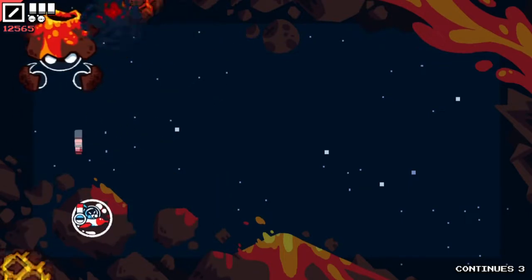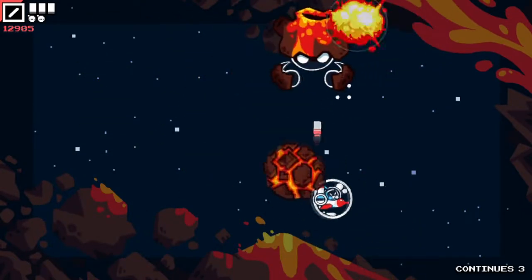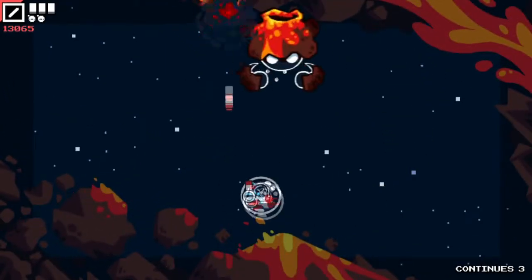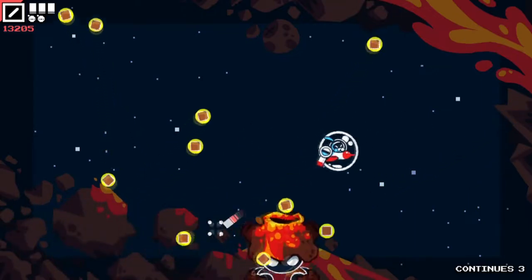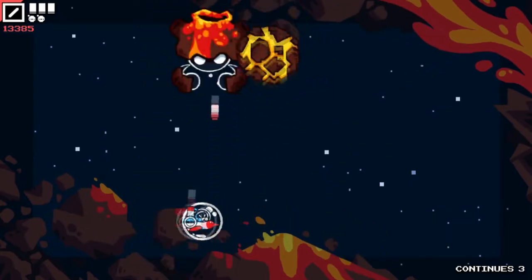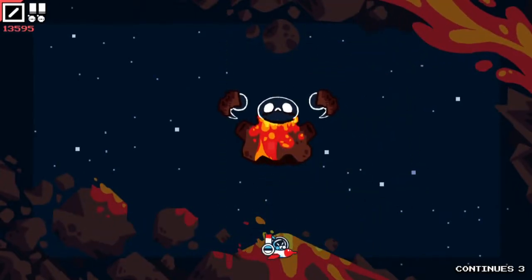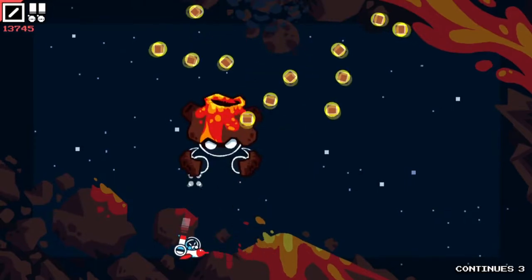For this boss fight, we primarily just want to stay below him and shoot his weak point, which is relatively well-guarded if we're not directly below him. As the fight progresses, things change up a little bit. I appreciate that the bosses have several different phases — this boss initially just starts by dropping rocks on us, then there's a secondary phase, and we'll get to the third phase here in just a second. In this phase, he pops up and below and we just have to avoid his shots, which explode into shrapnel.